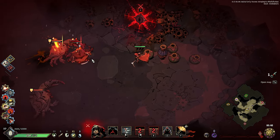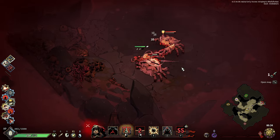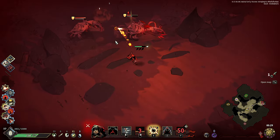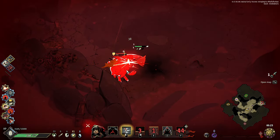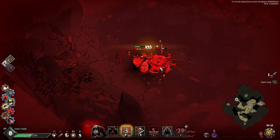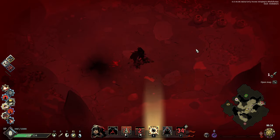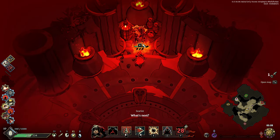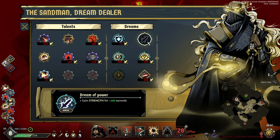Every time he uses an ability I get my dash cooldown back — is it even possible to hit me? Throw a bomb — I like that bomb action. Flurry of attacks — these crabs are doing serious damage. 16 seconds left — fast travel back. With nine seconds to go I'm going to take Gain Strength for 300 seconds. Let's go — two, one — second boss!